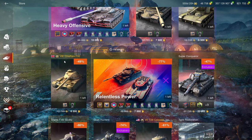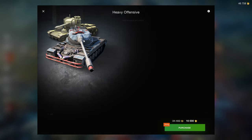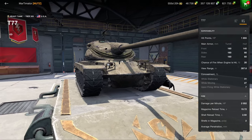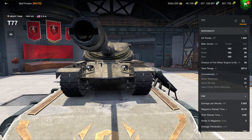You're way better off with something like the Heavy Offensive, which is two Tier 8s in one bundle — 10,000 gold for both, so 5k and 5k. That is a great price in my opinion. The T77 was 20k once, now it's 5k. Look at that — that already makes it much more worth it and much better to talk about.